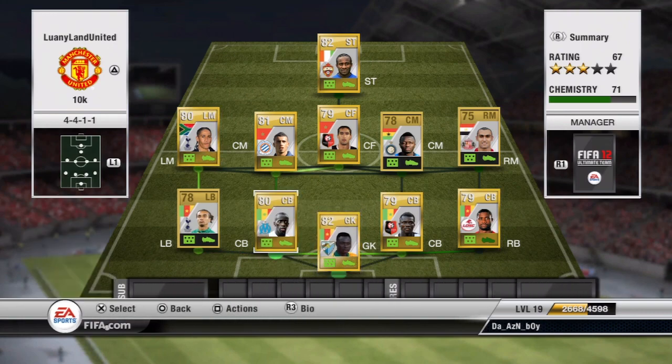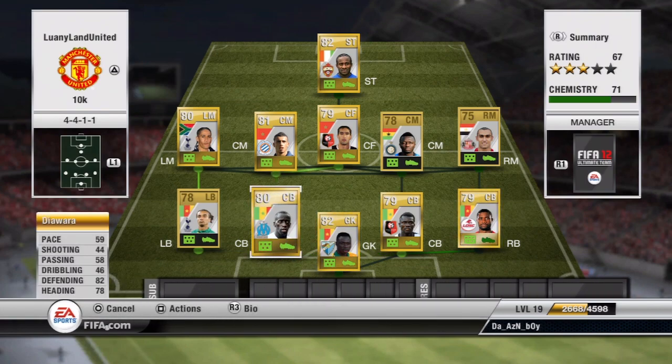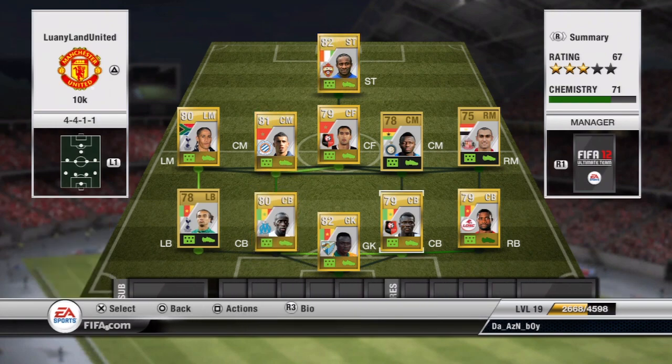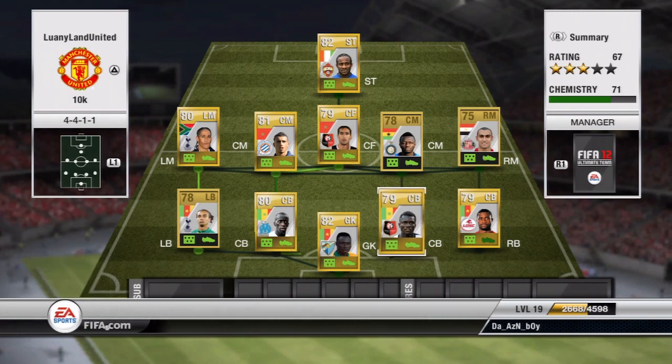Then I have a center back, his name is Dewara. Everything is pretty much average for a defender — his defending is 82, his heading is 78, and everything else is kind of average. Then here we have another center back, Mengin. Everything is good about him and he's actually a little bit better than my other center back in defending.